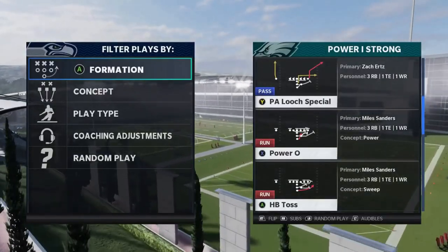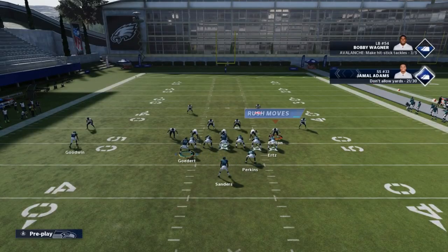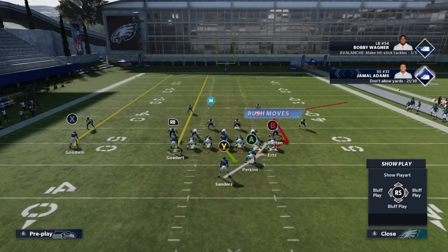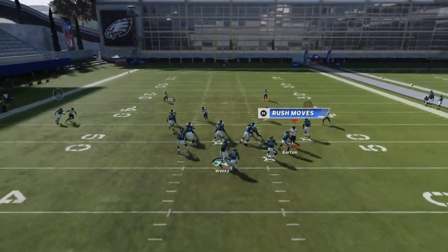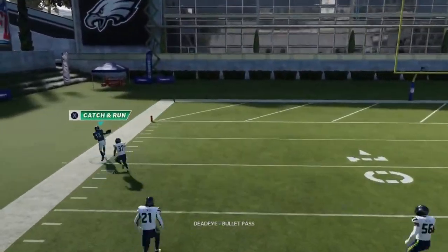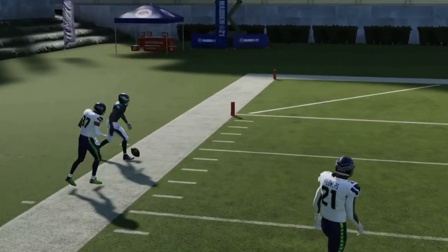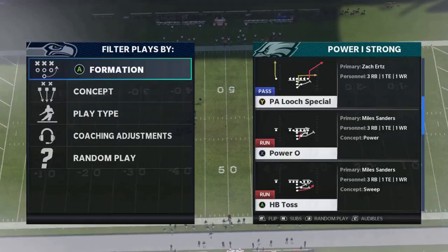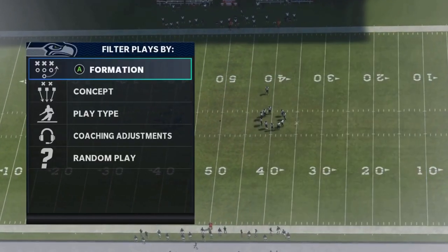Next we got the PA Loot Special. On this play you want to motion out the fullback and put him on a streak — he's going to pull the safety inside enough that the X route beats it outside. If you run it from the open side of the field you get a catch-and-run and you're going for a one-play touchdown.